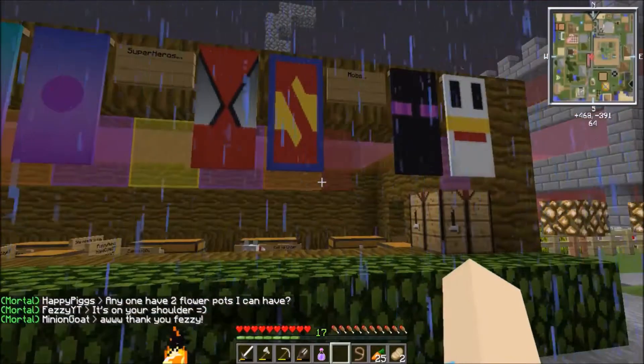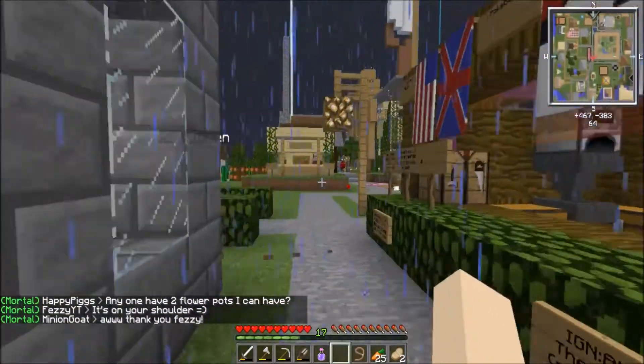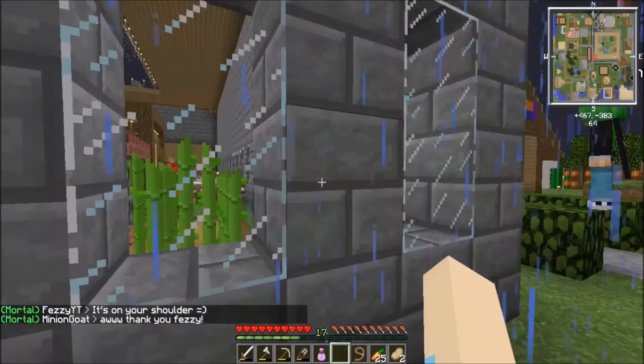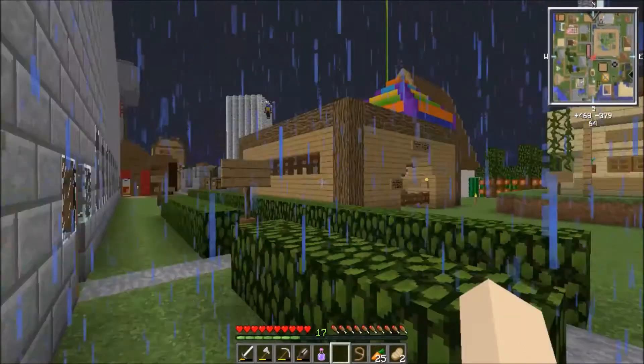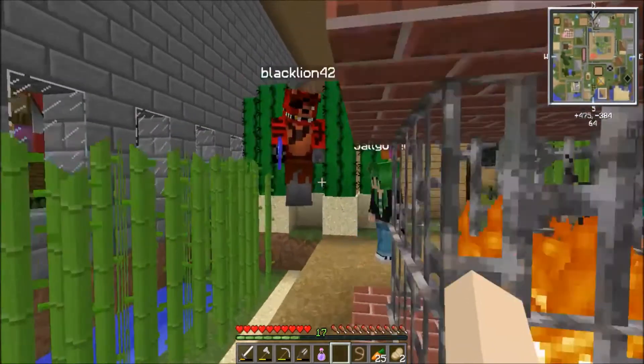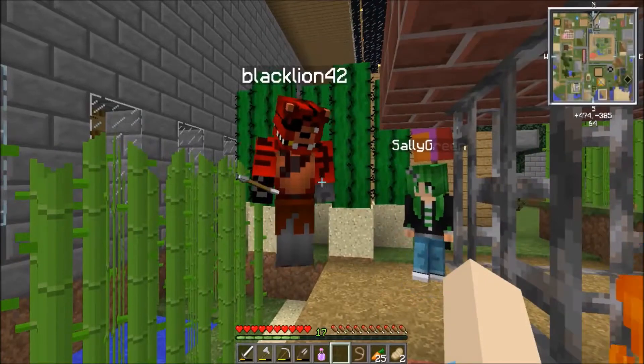That's my son, Black Lion 42 — it's on my shoulder! The red, foxy-skinned guy. Where'd he go? I see him — he's coming through the sugar cane! Yeah, this is my son. She says hi!